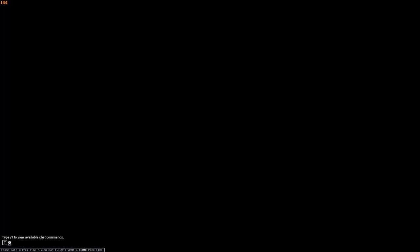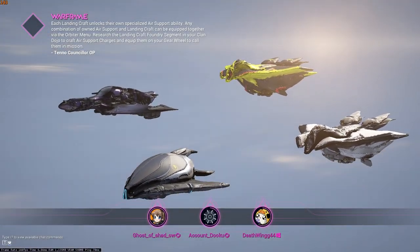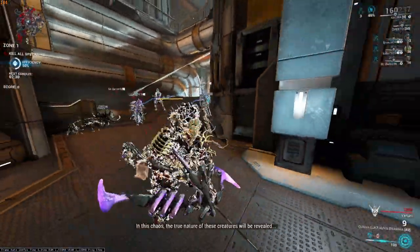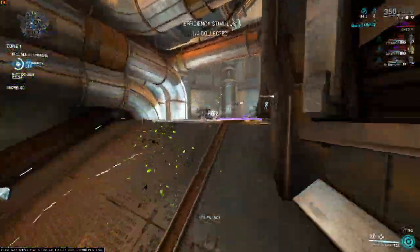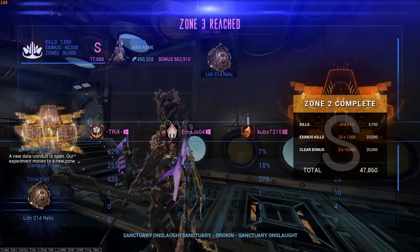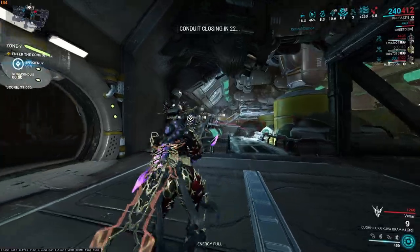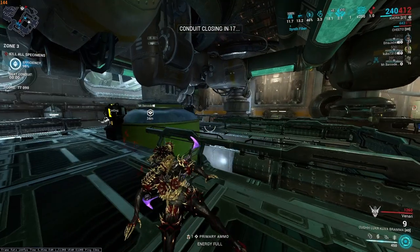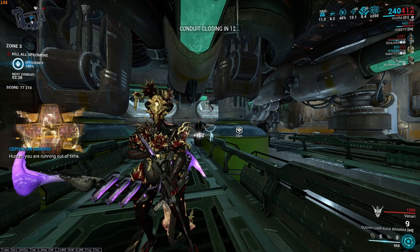With Sanctuary Onslaught, a lot of the time the hosts are like 4000 ping for some reason. Once we're in, proc your Naru then start shooting. After two rounds of Sanctuary Onslaught we're now max rank, just barely. Nobody on the team was really nuking — the Revenant did it occasionally — but with someone actively nuking you'll get much more shared XP. It's not the most efficient method, but it works, so that's all that matters.